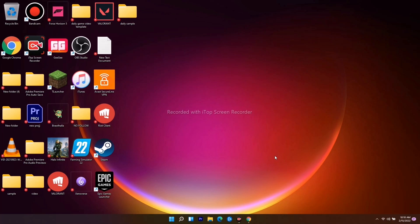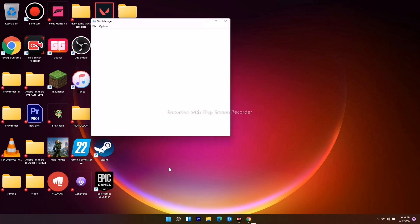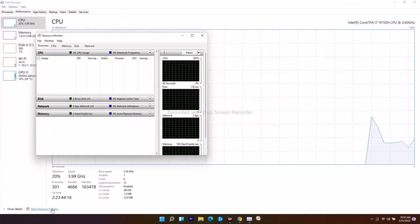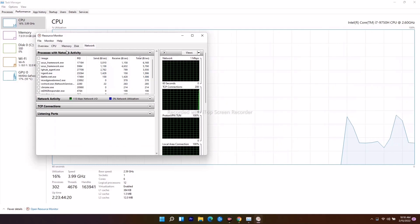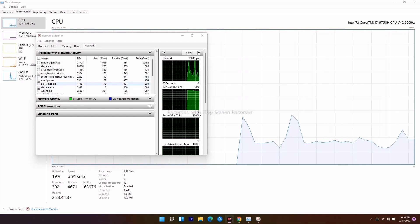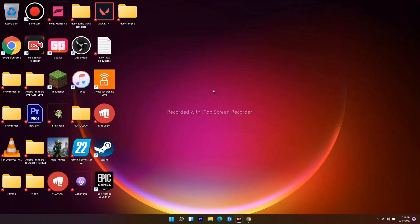The next solution is to end unwanted background processes that are draining your network performance. Right-click the taskbar and go to Task Manager, then go to Performance and click on 'Open Resource Monitor.' From there, go to the Network tab — you'll see many things running in the background utilizing your internet. If you find anything unimportant running, right-click it and select 'End Process.' This has helped many users according to Reddit reports.